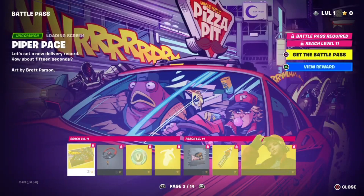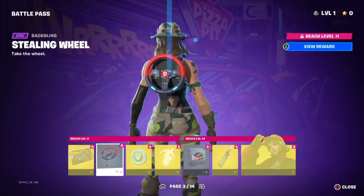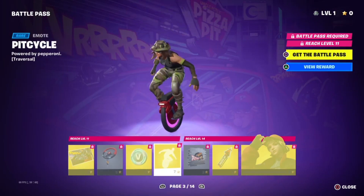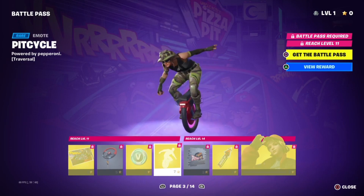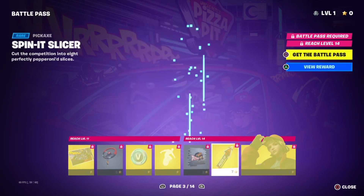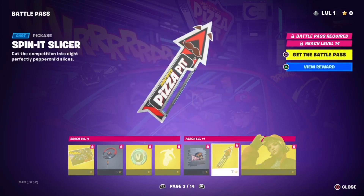We got Piper Pace. We got the Piper Pace loading screen, we got the Stealing Wheel backbling, some V-Bucks, we got the Pit Cycle, we got the Pizza Run spray, and we have the Spin It Slicer.